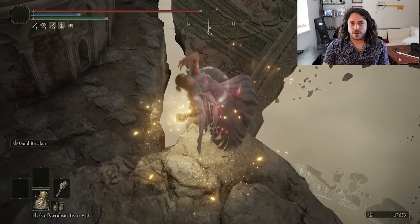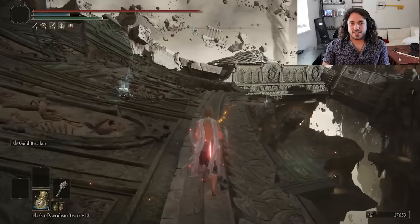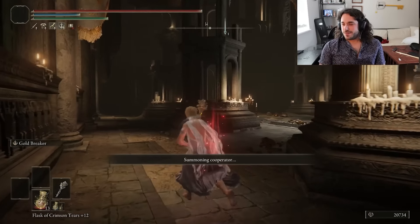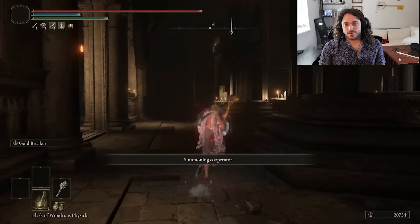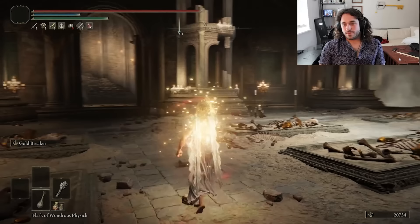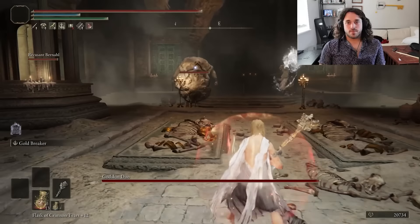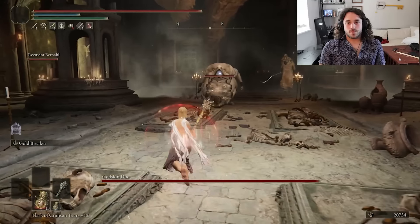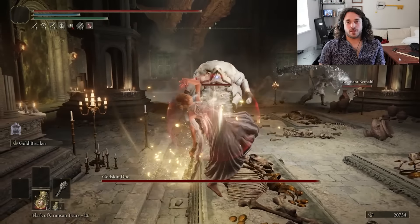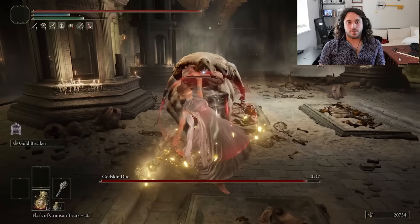Farum Azula time — we do the giant gold breaker jump because gravity is weird here and sometimes it just doesn't deal damage. We summon Bernahl for the Godskins, and fun fact: Bernahl was originally in contention to be the avatar of the Golden Order. He dropped out relatively early, did a bunch of touring to support Marika, but six years later Marika is still giving interviews pissed off that he had the audacity to run against her. It's about blaming him for the Night of Black Knives — it's not his fault you didn't campaign in the Weeping Peninsula. I aim for the chunky; Bernahl takes on the skinny.